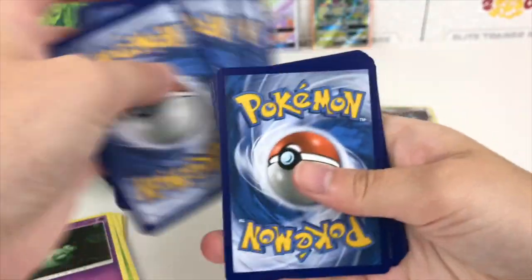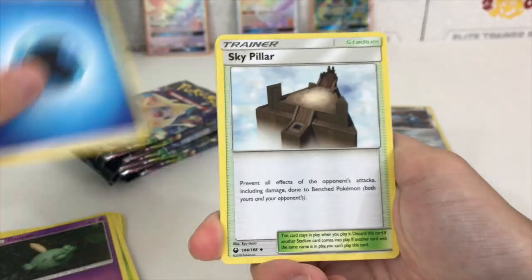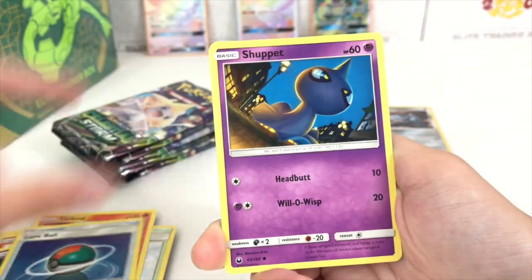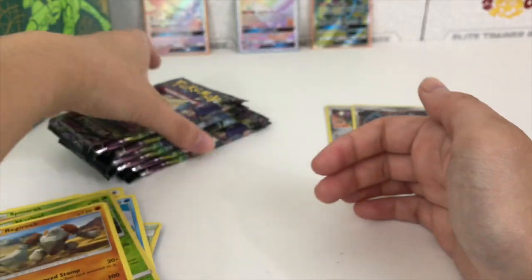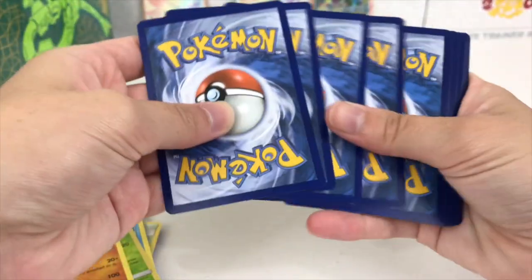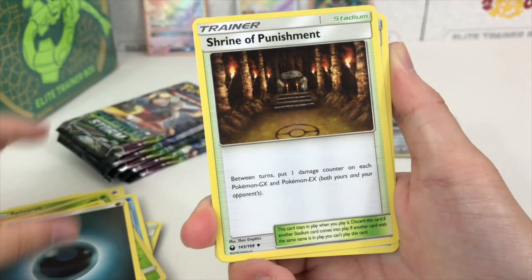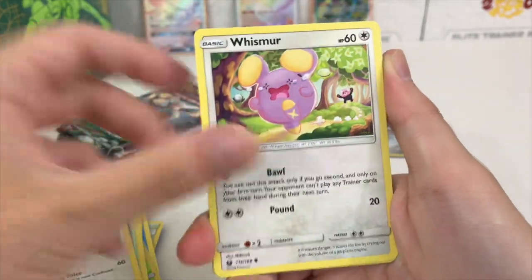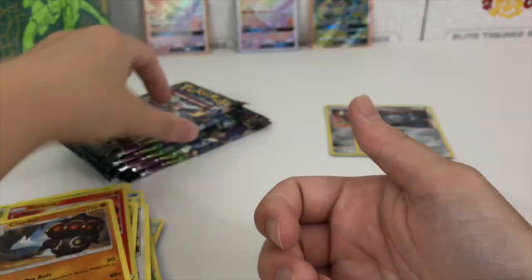Two lovely cards, very nice. Right now in the comments, let me know — what would you like to see me search for next? If we happen to pull the hyper rare Rayquaza in this video, I still want to do some other hunts with this set. What is the second coolest card in your opinion? The first elite trainer box we popped open didn't have the best luck, so hopefully the rest will be amazing. A Torkoal and a Claydol regular rare.